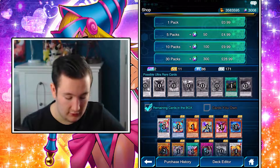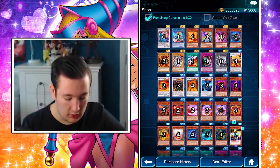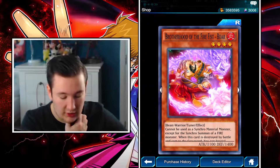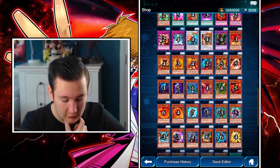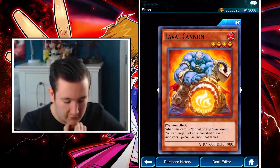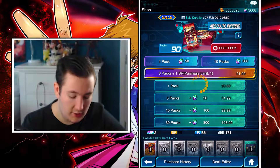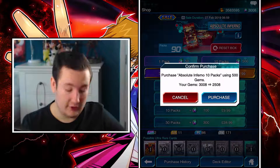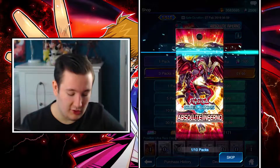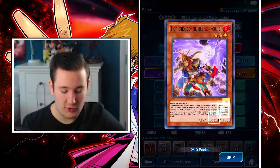Red Dragon Archfiend, oh my god - there are only two Ultra Rares we're missing: probably another copy of the Ritual and that spell card you run in level decks. The Fire Fist cards are really good if you're running a Fire Fist deck. I think we've already got three Level Cannons, so that's gonna be really helpful when it comes to the time. I presume this is our last pack of 10. Can we please believe in the heart of the cards and get the right card? Doesn't seem like we're gonna get it, which is a bit unfortunate.